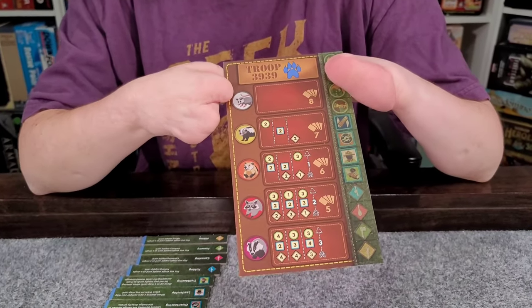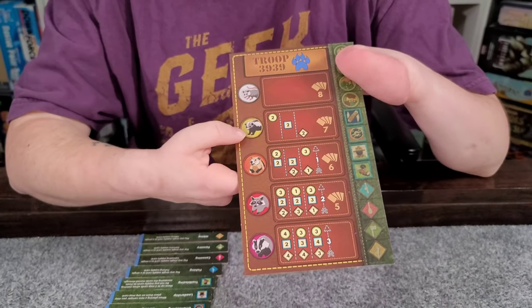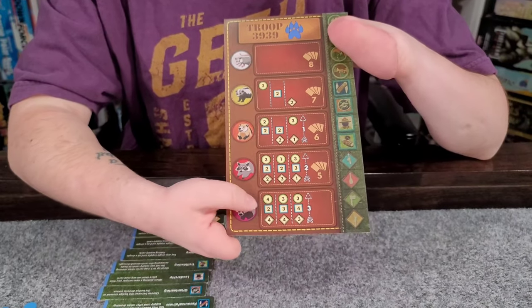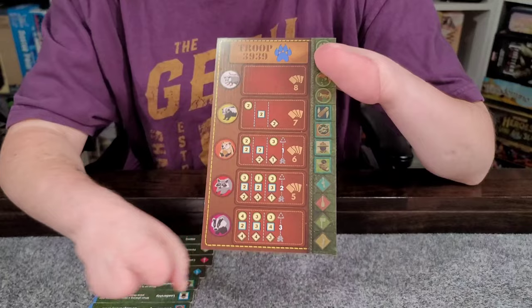We're going to start out as little possums — that's our rank — and then we are going to move on to skunks, beavers, raccoons, and finally badgers. Whichever player can get promoted to the rank of badger first wins the game.